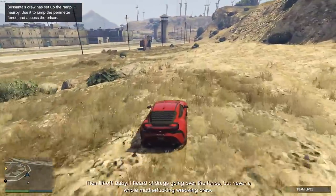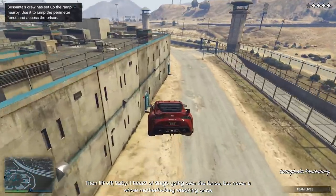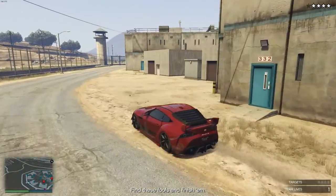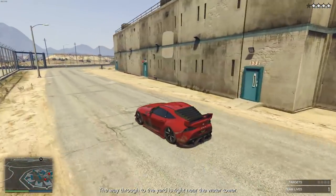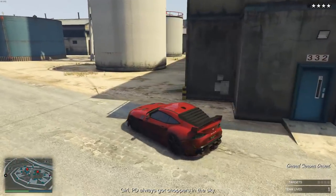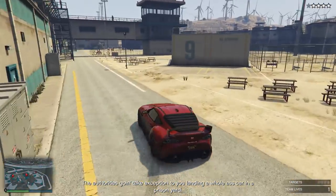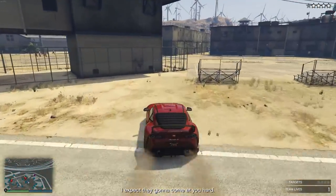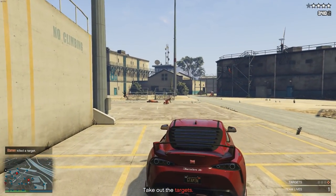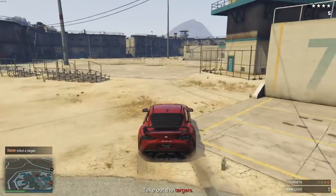After driving to the prison it is time for the main job itself: getting enough speed and doing a big jump over the prison fences. Once you've done that, make a 180-degree turn and head toward the central area of the prison to start taking out the targets. You also have the option of taking a small jump, but this route is safer and makes you less likely to get shot. If you're using pipe bombs, don't bother — they are effectively useless and you're much better off just shooting the targets.